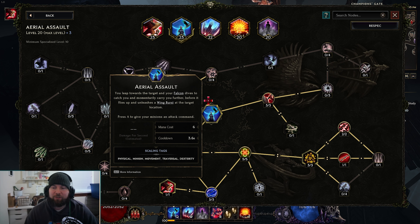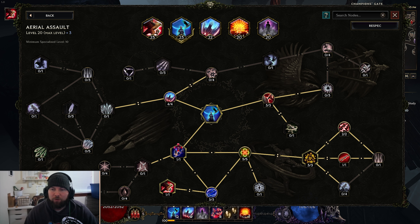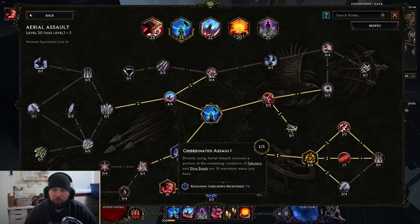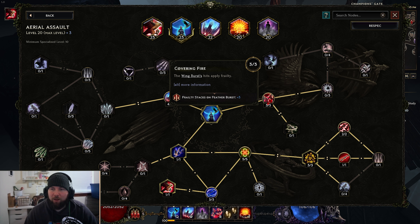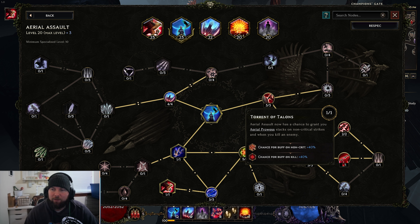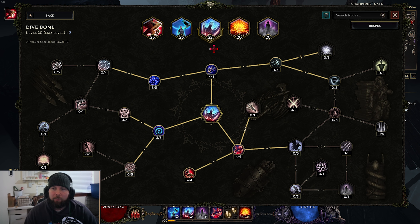For Aerial Assault, we have this set up just to be able to move, get health back, mana back, and reduce some cooldowns. So we've got 4 points in Avian Hunter, 1 point in Skyward Swoop, 5 points in Healing Gust, 3 points in Refreshing Resolve, 1 point in Coordinated Assault, 3 points in Covering Fire so the wing burst every time you aerial assault will apply frailty stacks which is a good defensive boost for us, 3 points in Aerial Prowess, 2 points in Falcon Havoc, 1 point in Torrent of Talons - and that'll round it off for us in the Aerial Assault tree.